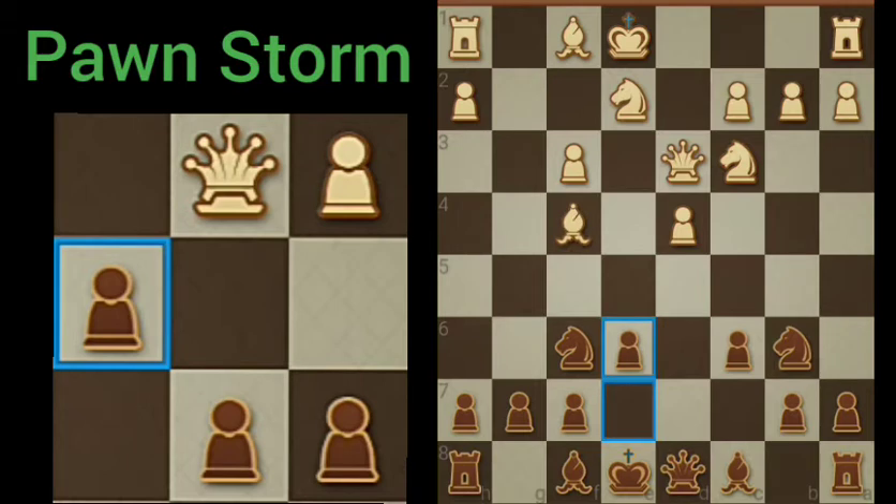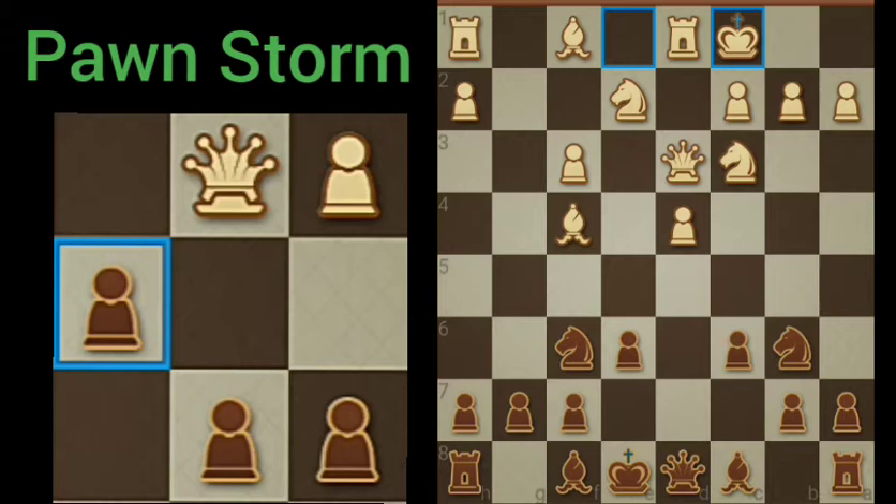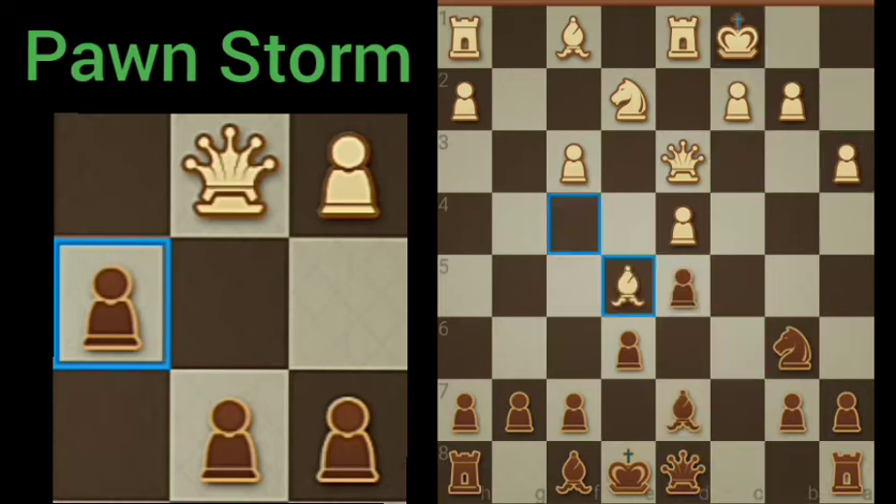Still working the pieces out. Trying queenside castling. White castles. Let's move our bishop. Let's exchange knight for knight.